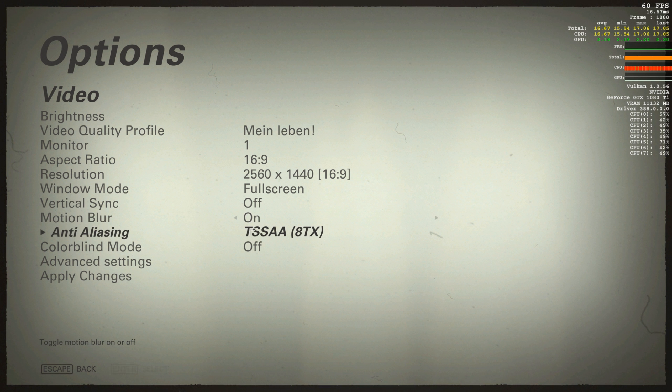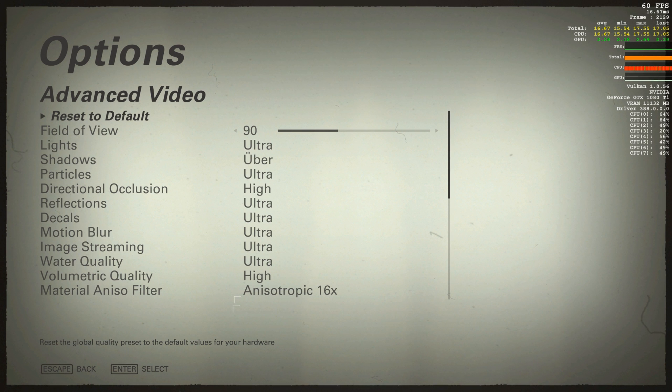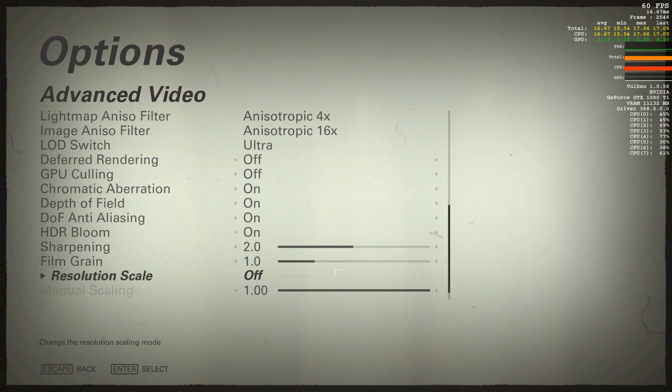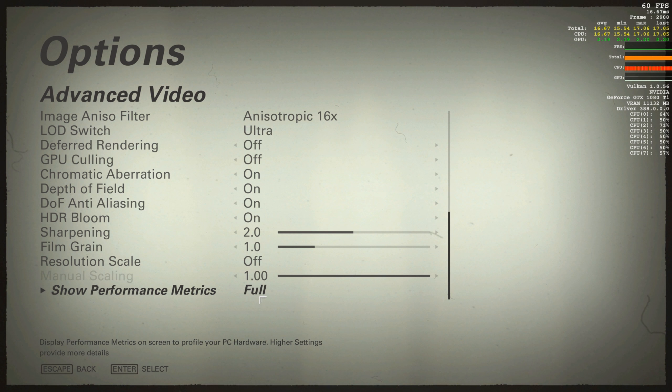Wolfenstein 2 runs incredibly well, but compatibility issues with third-party software like Afterburner, Fraps, and even Nvidia Shadowplay made this video a difficult benchmark to create. I ended up using OBS to record this footage, and it took a while to tweak the settings to get the footage to come out correctly, but I think it's close to what Nvidia Shadowplay usually outputs.